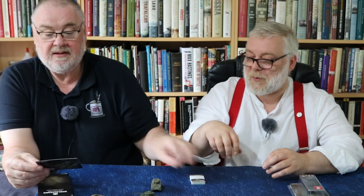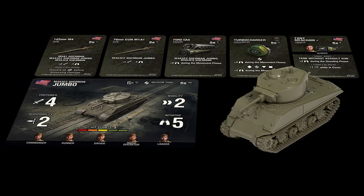Next is the Jumbo - the M4A3E2 Sherman Jumbo. The Jumbo is a very over-armoured Sherman, but not especially over-gunned. You can take it with a 76mm - though that looks like the 75. It's got a massive mantlet and a lot of extra armour on the front, and somehow the suspension held it all together. Stats: Firepower 4, Survivability 2, Mobility 2, Initiative 5, for 44 points as a medium tank. It's only got Survivability 2 and 5 hit points - not as tough as expected.